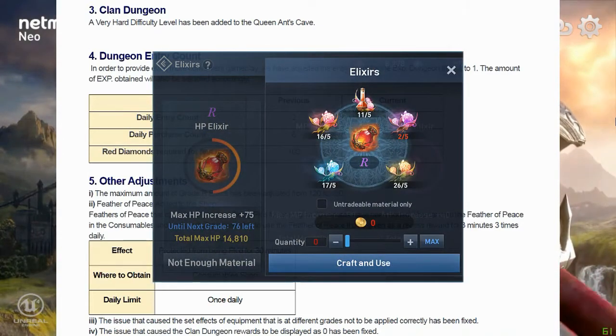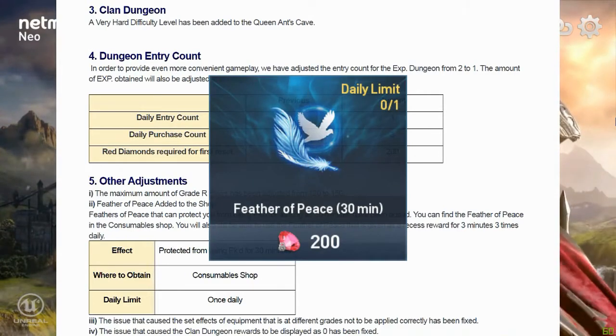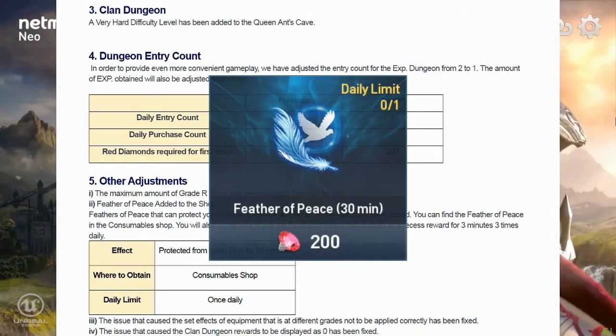You can now craft and use 150-grade elixirs until the next grade. Also, a 30-minute feather of peace can be purchased from the consumables shop for 200 rubies.